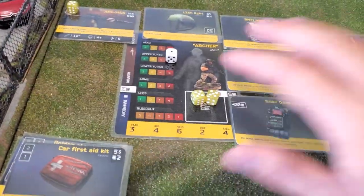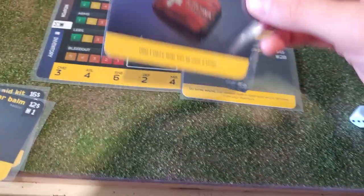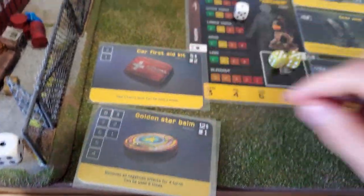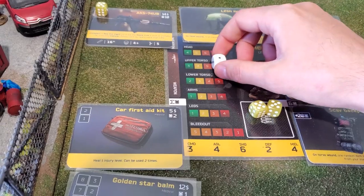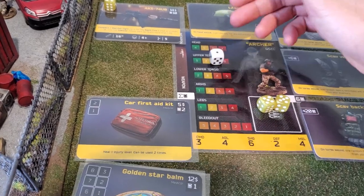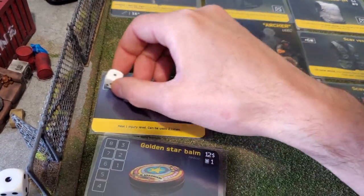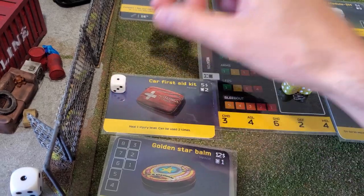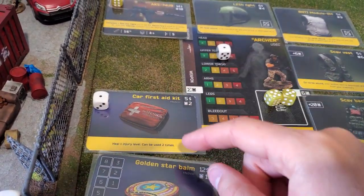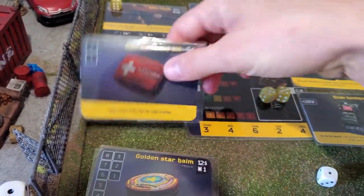Now that I don't bleed out anymore, how can I heal myself? Here I have a first aid kit. It heals one injury level and it can be used two times. So let's say I have that card in my inventory and I'm currently on a 6. When I use it, I switch from 6 to 5 — it heals one injury level. I place a tracker on the card to remember it can be used one more time. The following turn I can use it again to switch from 5 to 4, and then this first aid kit is completely used and I throw it away.